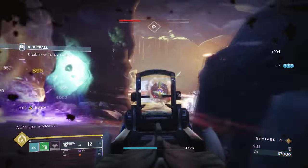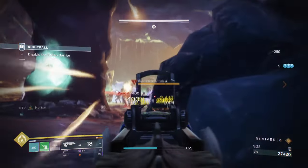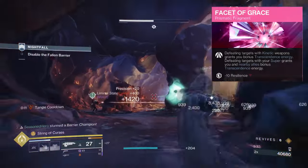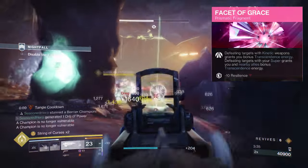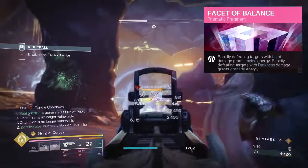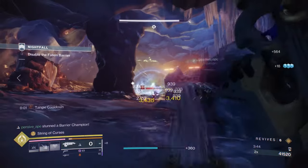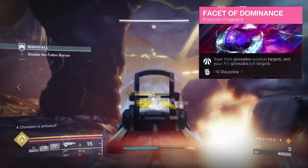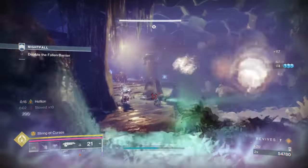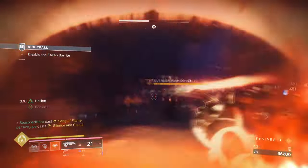Facet of Solitude, where landing rapid precision hits emit a severing blast from the target. Facet of Grace, where defeating targets with kinetic weapons grants you bonus transcendence energy, and defeating targets with your super grants you and nearby allies bonus transcendence energy. Facet of Balance, where rapidly defeating light targets grants melee energy, and rapidly defeating dark targets grants grenade energy. And Facet of Dominance, where your Void Grenade weakens targets and your Arc Grenade jolts targets. We have kept the rest of these fragments from the past video as they best fit the overall theme the build is going for.